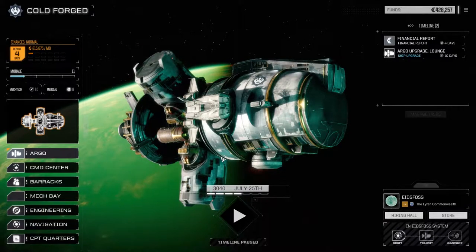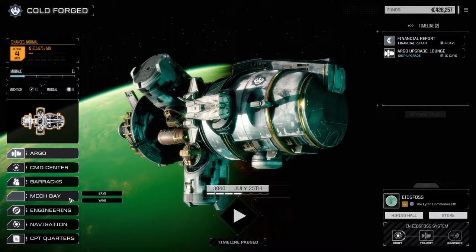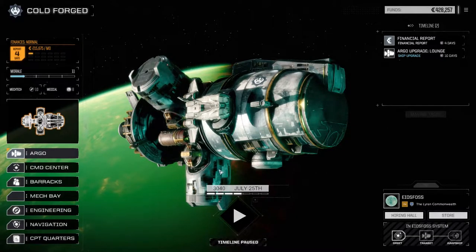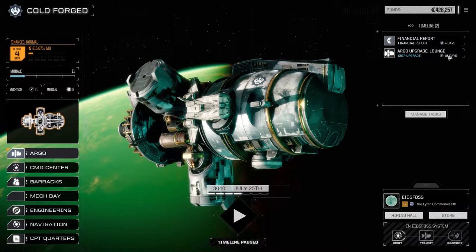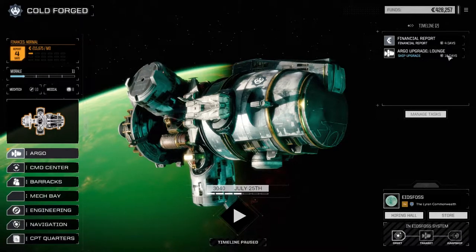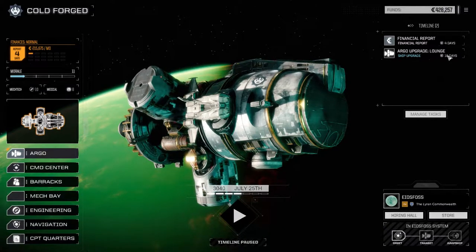Hey, what's up everybody, welcome back to another episode of Rogue Tech Cold Forged. I sold off a couple of my lower grade engines, managed to get some C-bills, and went ahead and purchased the Argo lounge upgrade. It gives us plus two morale but also plus one tech points, so rather than spending money purely on the tech side, this gives us more of an all-around bonus.